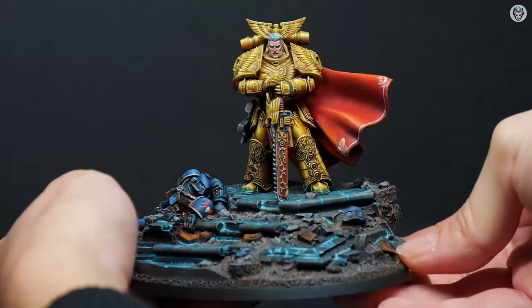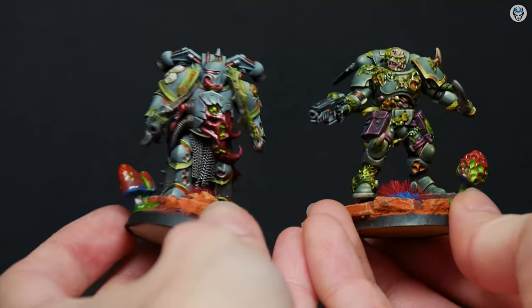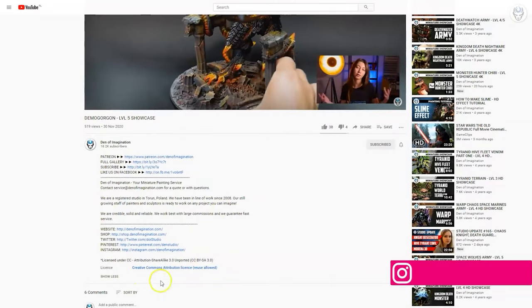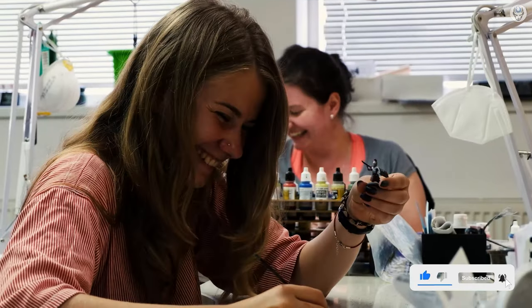Hey everyone, welcome to the Den of Imagination YouTube channel. We are a professional miniature painting company based in Europe with a team of over 50 painters, assemblers, and 3D crew. On our YouTube channel you can find updates about our ongoing projects, and with the link below you can navigate through our website to check our offers and ask us for a quote. Thank you for watching and for all your support. Stay tuned.